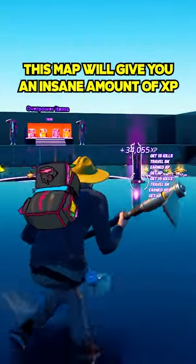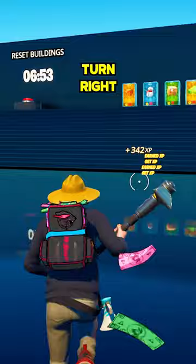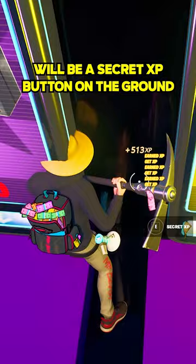This map will give you an insane amount of XP. Walk forward into the middle, turn right and find these vending machines. In between the boombox and DMR will be a secret XP button on the ground.